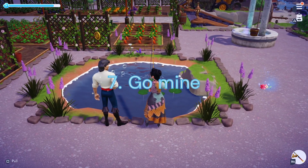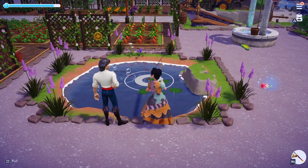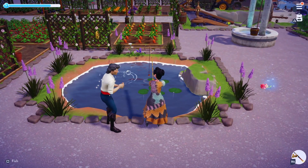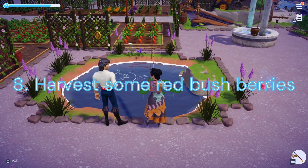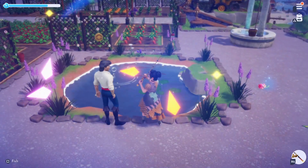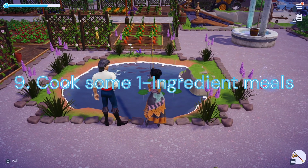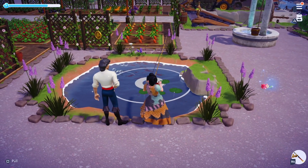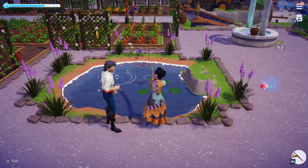Duty 7: Go Mine. For this task we will need to go mine 30 times — this can be in any biome, so it's a great way to collect some resources. Duty 8: Harvest some Red Bush Berries. We will now need to harvest 50 raspberries, which can be found in the plaza and peaceful meadows. Duty 9: Cook some One-Ingredient Meals. For this challenge you will need to cook 10 One-Star Meals. One of the easiest ones to do would be Fruit Salad, which is one of any fruit.